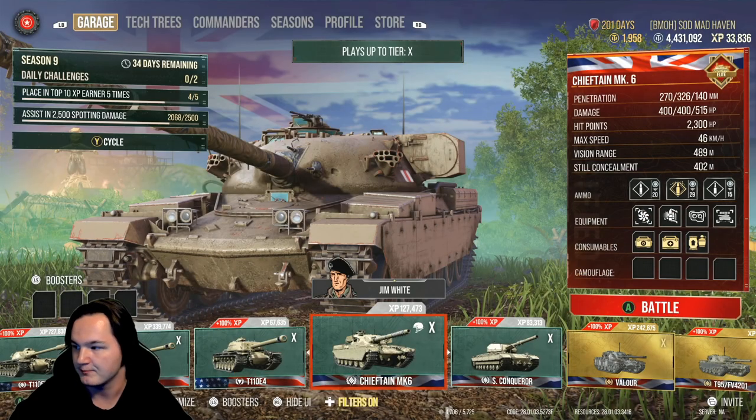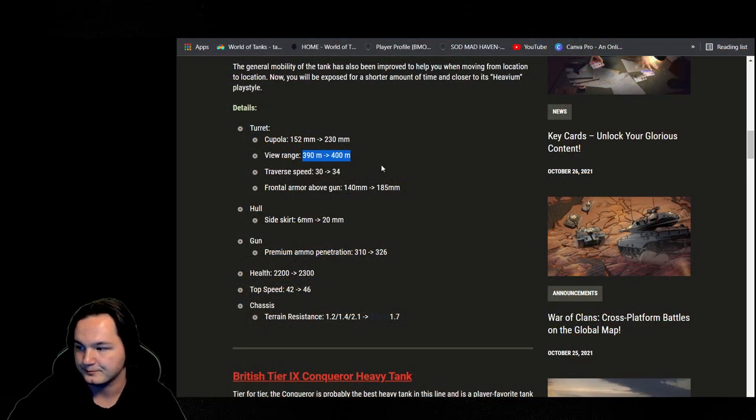Right now inside the actual main game you're looking at 489 with a fully spec'd out setup. Concealment is not exactly the greatest at 402. They buffed the side hull skirt from 6 to 20, and the premium penetration from 310 to 326. I don't really feel like they needed to boost the penetration from 310 to 326 — the IS-7 has got 303 and I've 3-marked it with lots of really good games because it's a hull-down fighter.